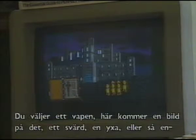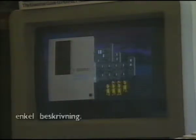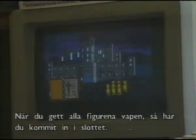You pick a weapon. There'll be graphics here of the actual sword or the axe, whatever you pick, and a brief description. And then you can choose to give that weapon to this character. Once you've armed all six characters, you then enter the castle.